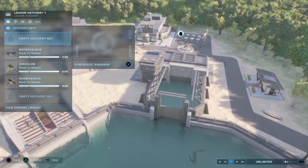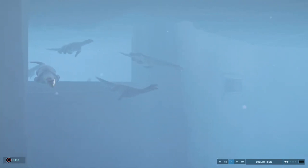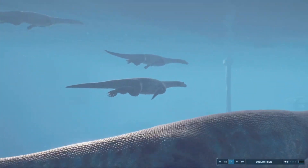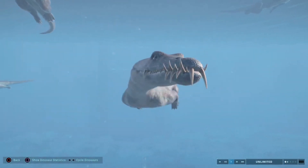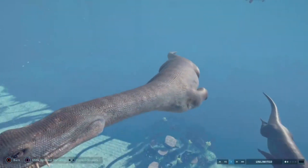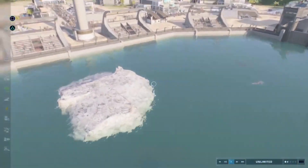For our next dinosaur we have the Nothosaurus — the one from Camp Cretaceous. It looks like the raptor of the sea! Its teeth are awesome, and I like how they did the design of the scales — it doesn't just look like skin, it's actually scales. You can see its weight and the muscles too. That's really cool.